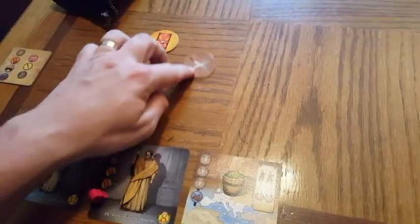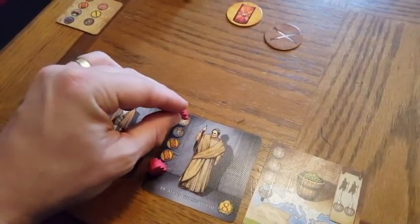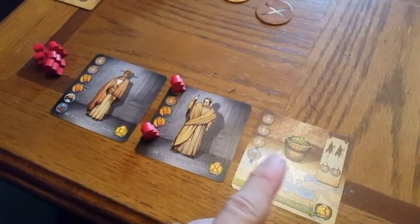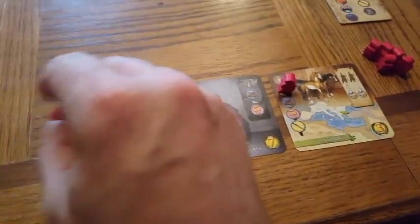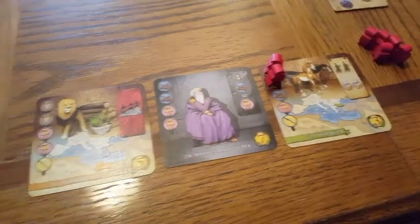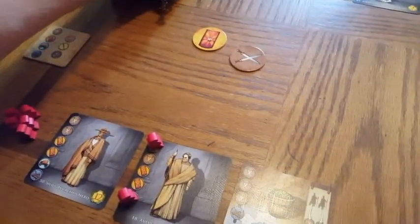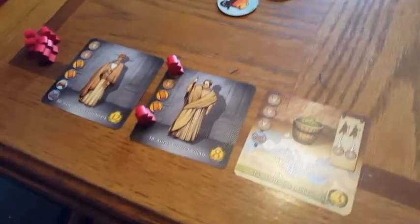We draw again — swords, which are very common. Each player places a legion on a card with that token, though you have choices about where to focus. We keep drawing and placing, continuing this pattern as tokens are drawn from the bag.